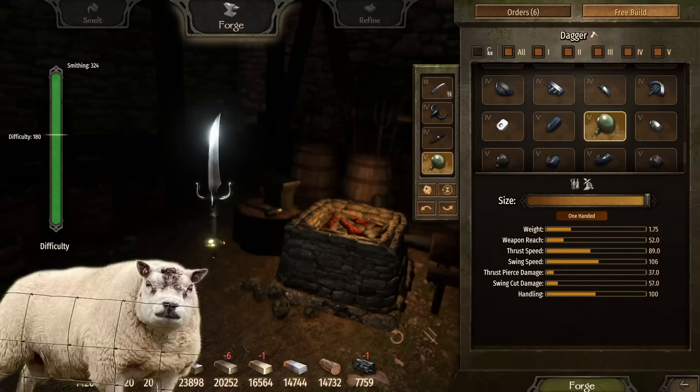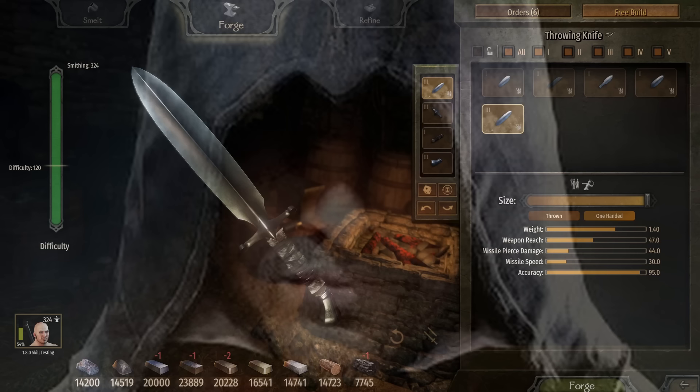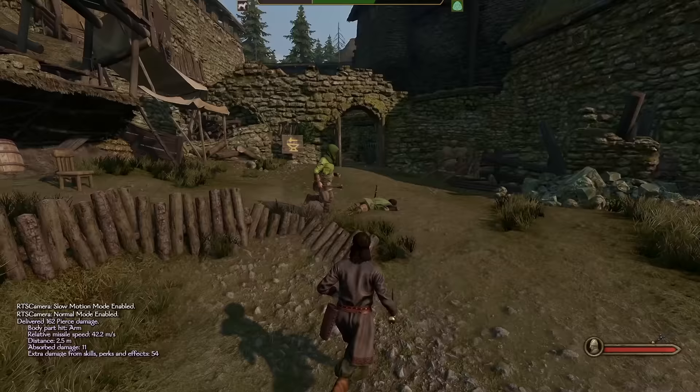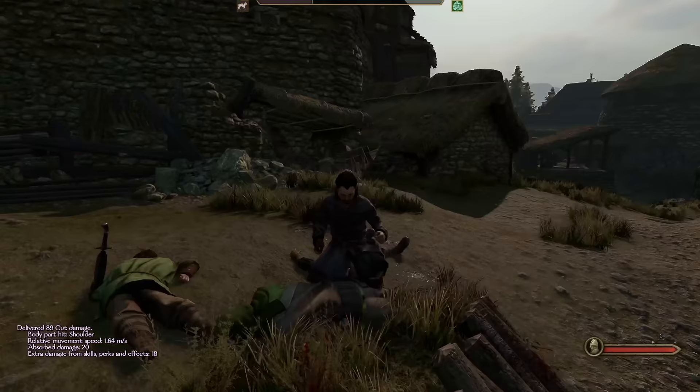Up first, the daggers. This chonky boy boasts 57 swing damage and still manages an astounding 106 swing speed and 100 handling. The biggest drawback of using daggers is fighting multiple targets at once, so I highly recommend pairing this with a set of the best throwing daggers, the Assassin's Whisper, which hit extremely hard — 44 pierce damage each. We can thin the herd from a distance with the throwing daggers, which can one-shot with enough throwing skill or a headshot.